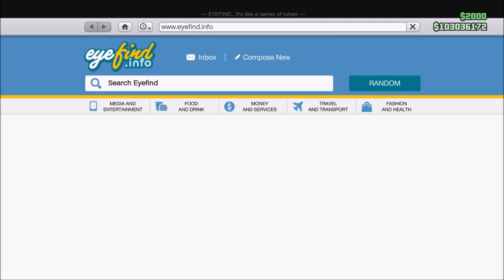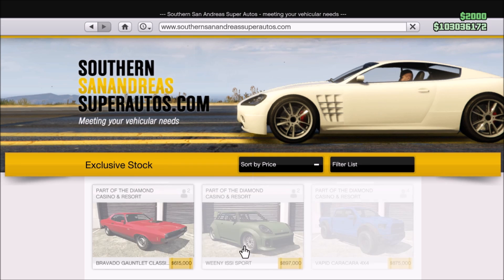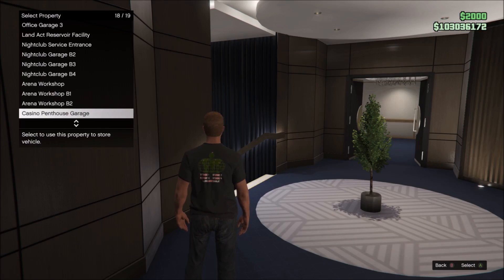Hey everyone and welcome to GTA Online Changes and Additions for the week of August 8th to August 14th, 2019. Today, the Gauntlet Classic was released on the Southern San Andreas Super Autos website for a price of $615,000.